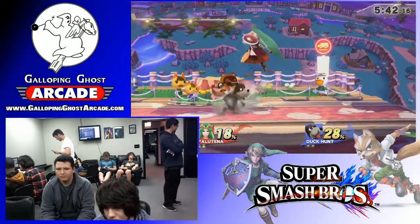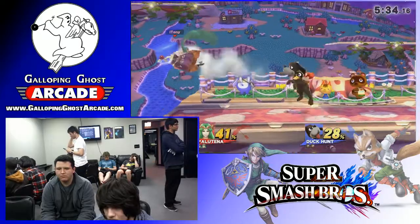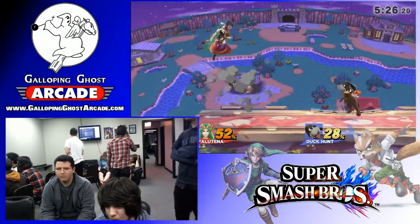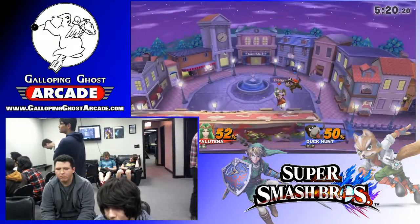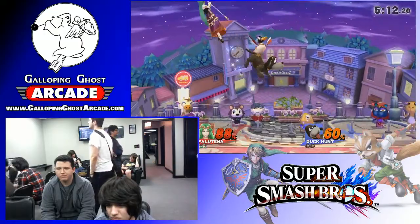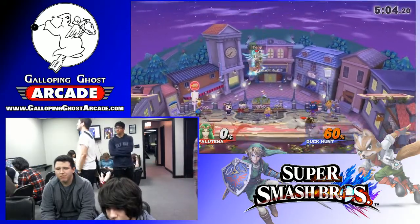Now we're at Town and City. I could see this benefiting both players because both their up airs are super powerful. Town and City has a low ceiling — actually the lowest ceiling of all the legal stages. Halberd is probably second. His neutral areas weren't connecting as much as I wanted. That B move — I'm not sure what to make of that.